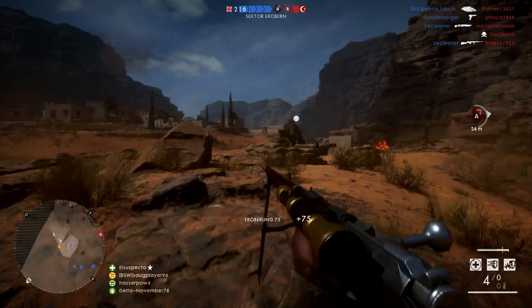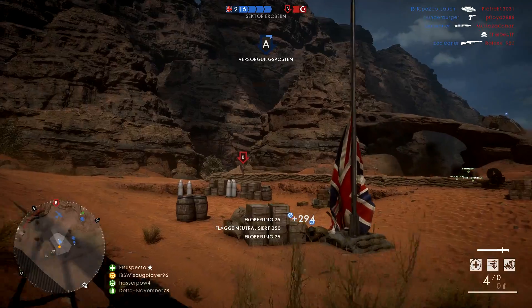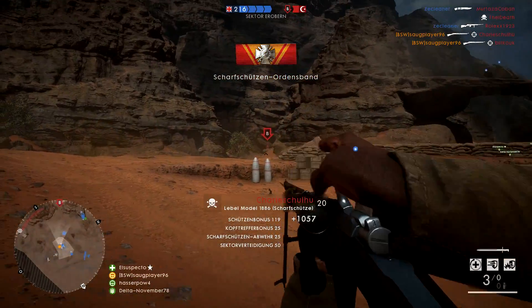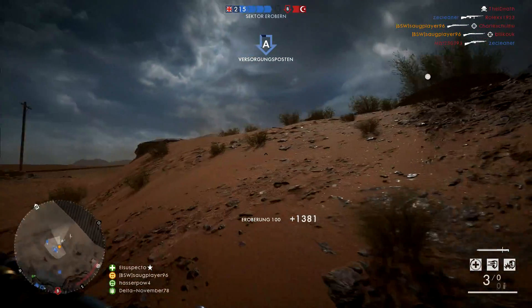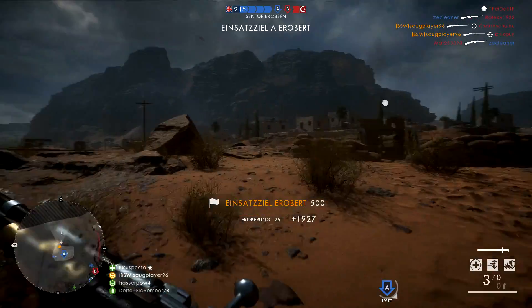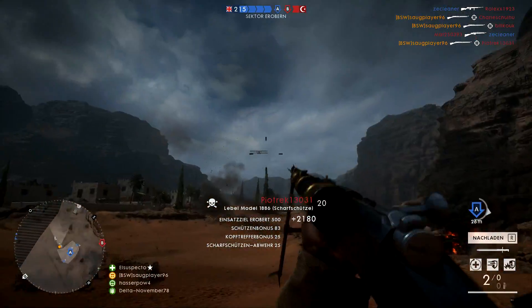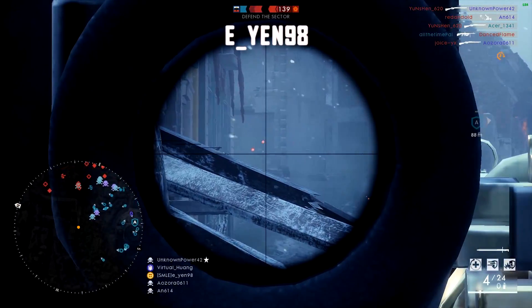Another clip from Saugplayer playing on Sinai Desert — a fairly long clip, but I've cut it to the end part, which was quite interesting. He's capping alpha, he manages to pick up a collateral on an enemy and his buddy — not sure how that happened, probably by luck — 2,000 points, then pulls off that shot there. A very nice shot nonetheless, following the collateral.